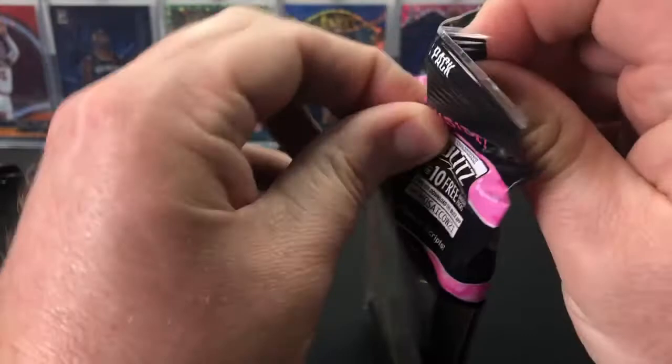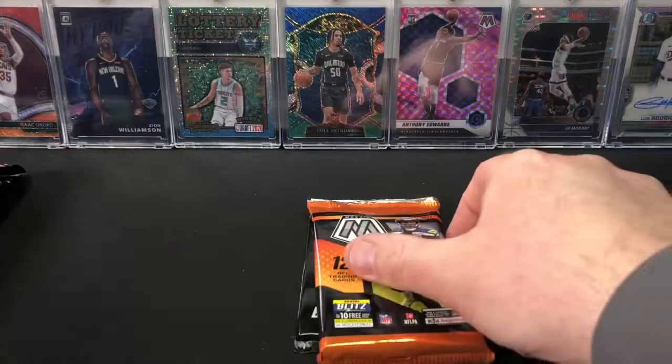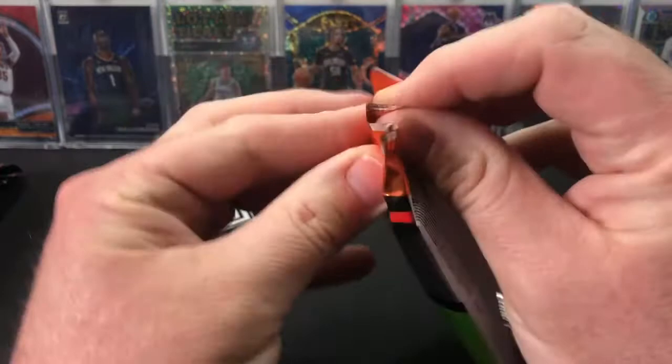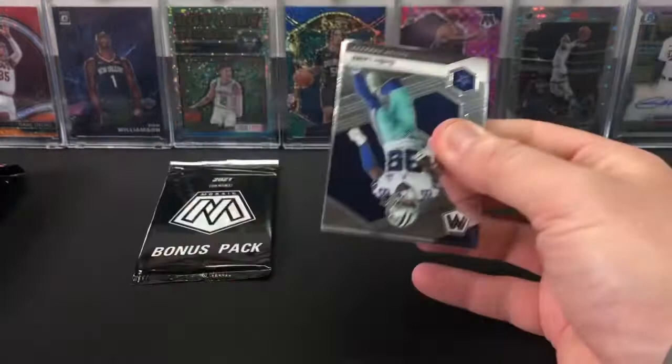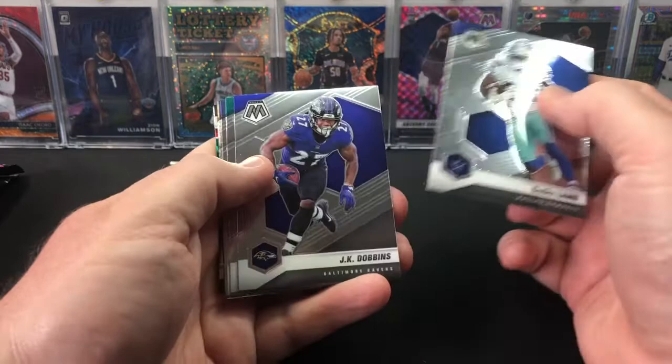We're going to rip these open. 12 cards per pack on the base, and then there are also three pink camos. So here we go, first pack. Obviously chasing rookie quarterbacks in color - that's our goal here. This will be my first look at the football version; it's identical to the basketball version that I've ripped before.